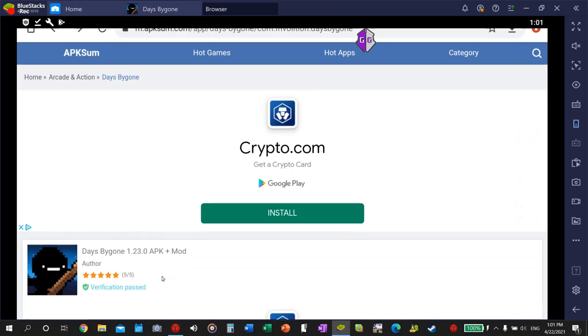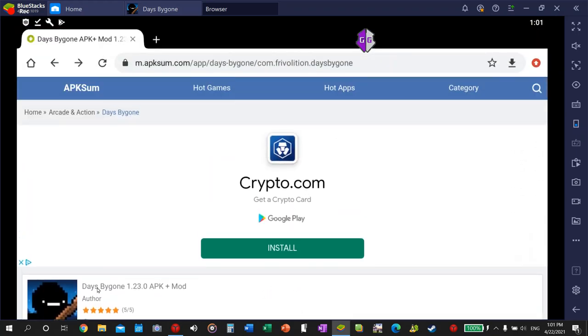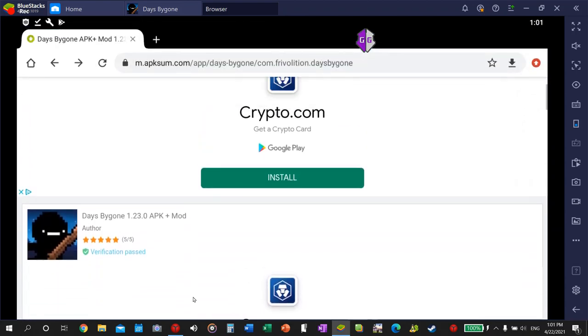Hi guys, today I'm going to show you the only Days By Gone APK mod that I've actually found to work. Some of them work for like three seconds and then crash. I've wasted a lot of time on this. So this is the only one I found to work — version 1.23.0. There may be a newer one that just came out, but this is the latest one that's working currently.